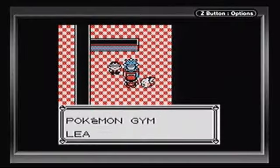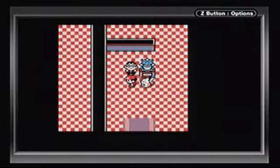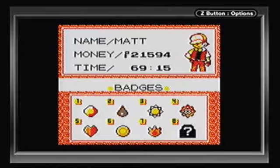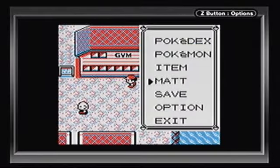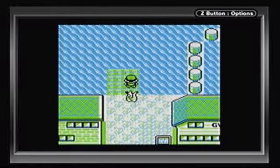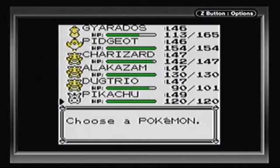Cinnabar Island Pokémon Gym, Leader Blaine - winning trainer Travis. And that, my friends, is seven badges down, one more to go. We are officially done with Cinnabar Island. It's time to leave Cinnabar Island for good and head north along Route 21.